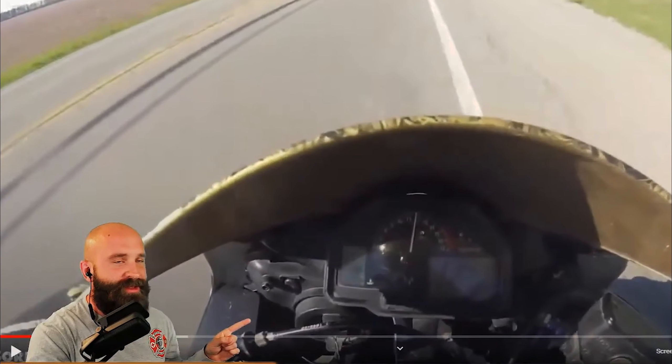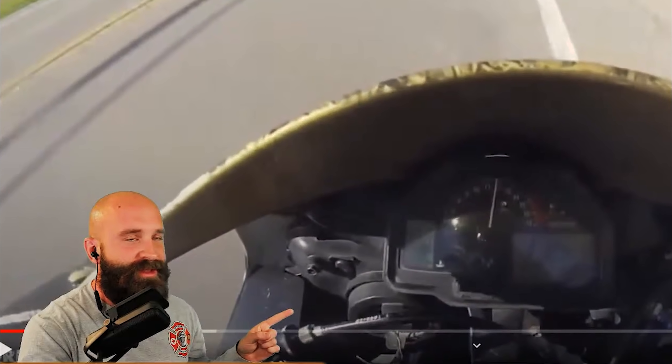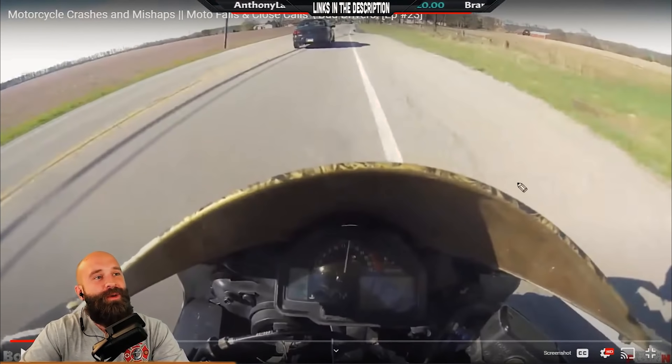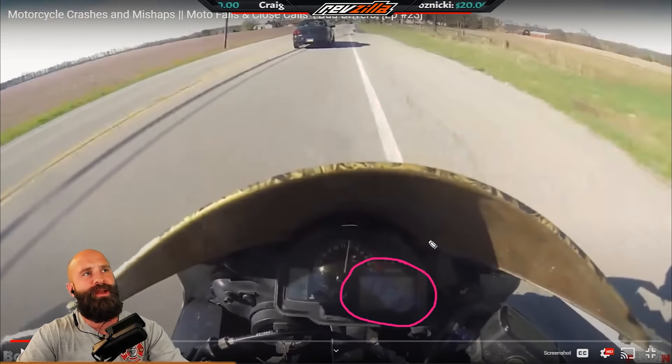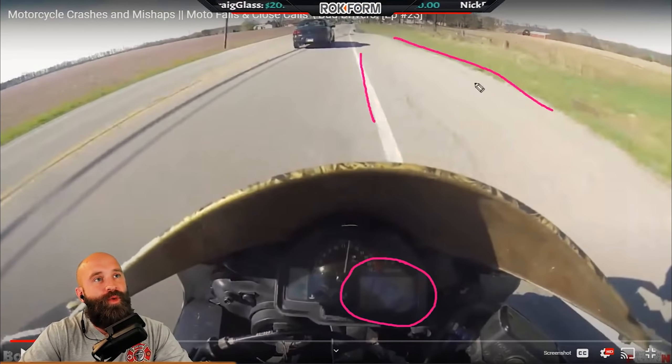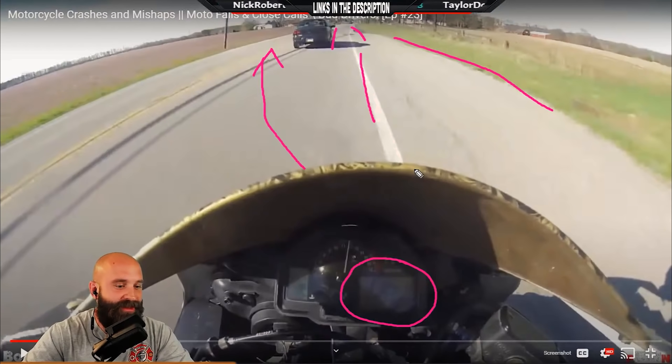Now we're getting into a situation of what do we do. We're hauling at 135 miles an hour and what do we have? We don't have a shoulder anymore. We don't have a good escape path to the left because we don't know what's around this vehicle — could be another car. All we have is this little gap right here.